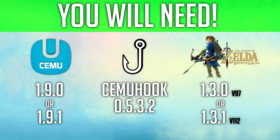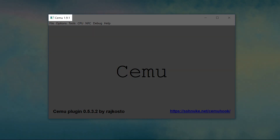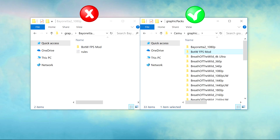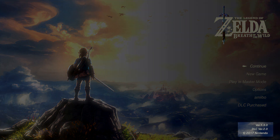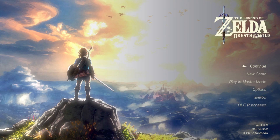And Breath of the Wild version 1.3.0 or 1.3.1. To find your Cemu version, simply open the program and look at the title bar at the top left corner. At the same time, the bottom left corner will show you your CemuHook version. Next, make sure that the downloaded performance graphic pack is not accidentally in another folder and is clearly seen in the folder destination. Finally, your Breath of the Wild version can be found in the bottom right corner of the title screen after you have loaded the game. It should say either 1.3.0 or 1.3.1.